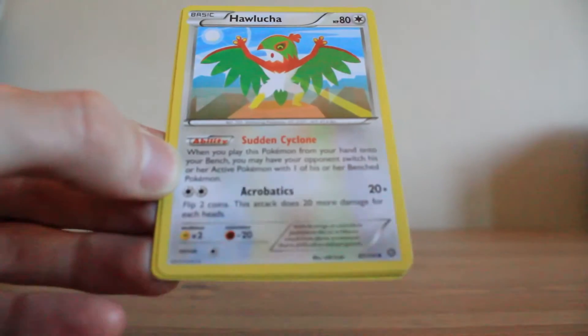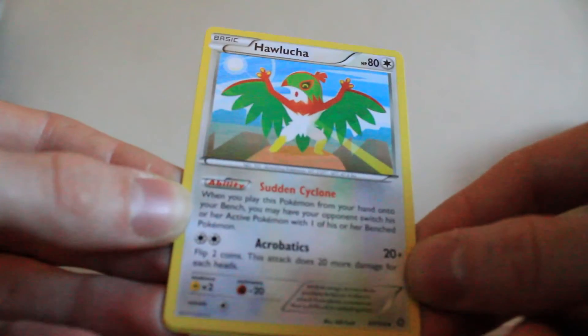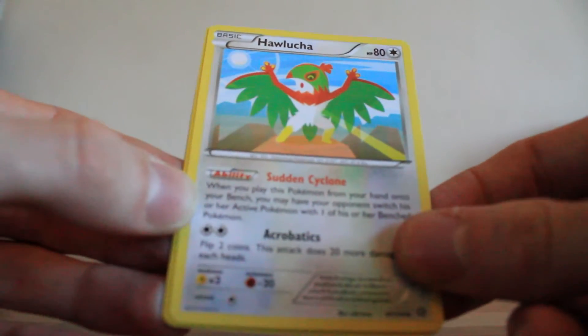Another sort of standalone card, and another uncommon card was this Hawlucha. This one also has an ability. I like this Hawlucha card — I like that it's a colourless type instead of the usual fighting type. Pretty cool looking.